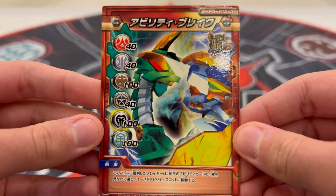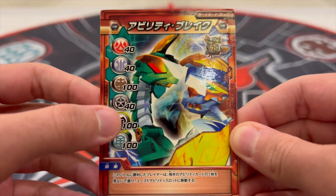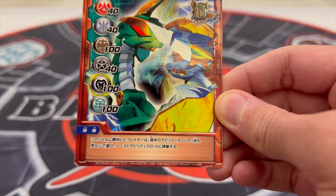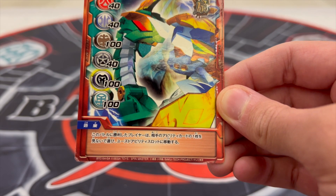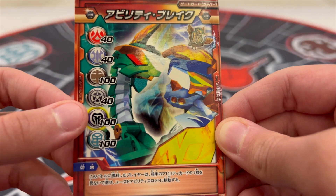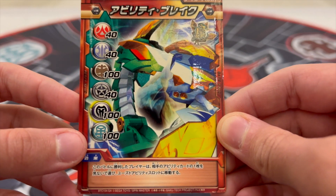The last gate card is a copper gate card featuring a picture of Windmill and Shield Leonis battling each other. The copper gate card rule says that the player who wins this gate card chooses one ability card from their opponent's unused pile and moves it to their used pile. The gate attribute bonus is 100 for Subterra, Darkus, and Ventus — again Darkus being highlighted — and this time 40 for Pyrus, Aquus, and Haas.